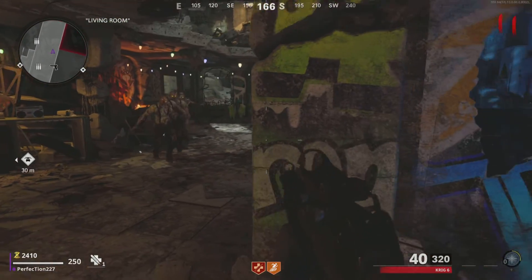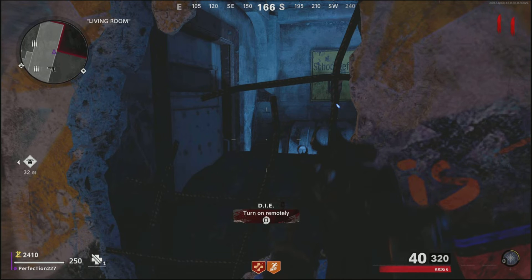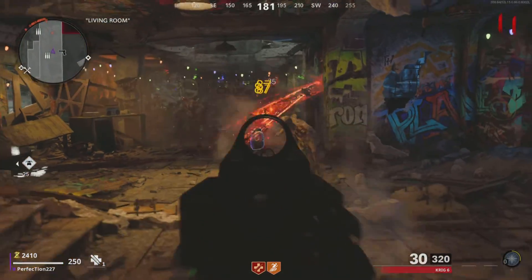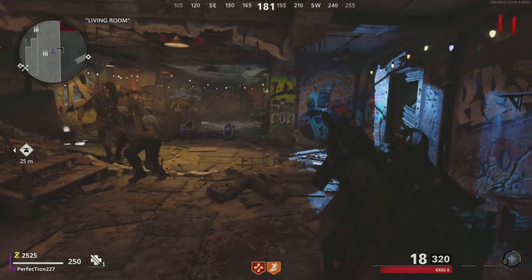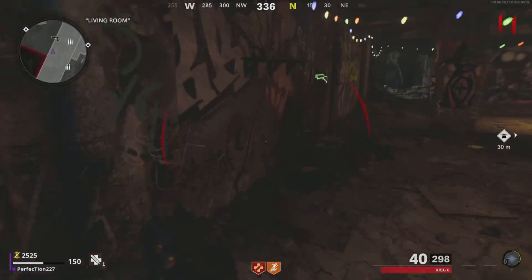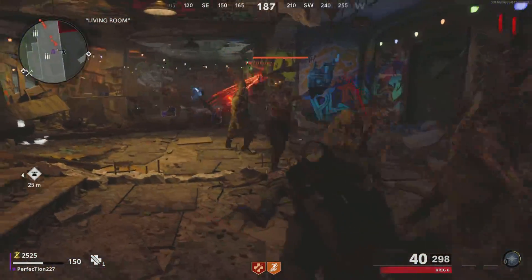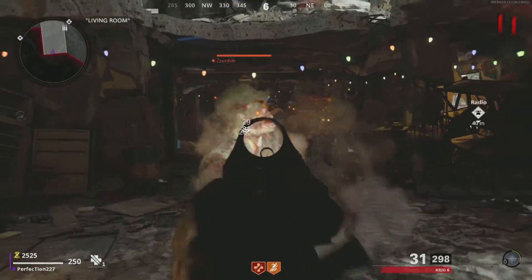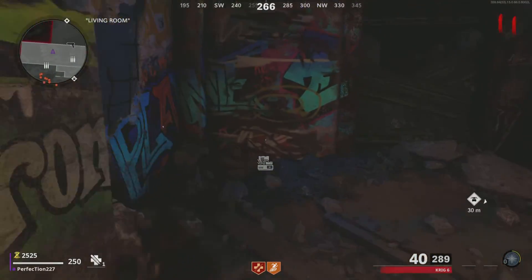Once you are in the living room, head over into the blue anomaly in the wall and press square to turn it on remotely, as you can see here. A bunch of zombies will start getting sucked into the wall. This is why training these zombies beforehand is important — it will require around 15 to 20 zombies to get sucked into the wall. Once it is done, you will hear a voice saying that it is at maximum.